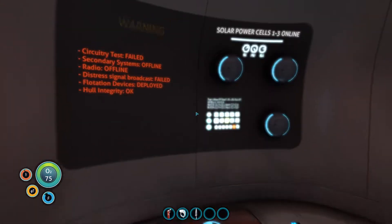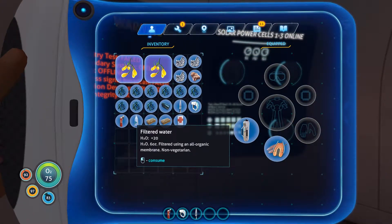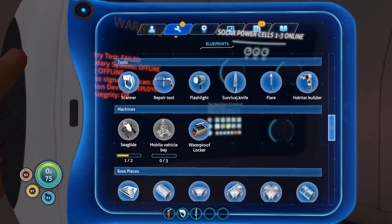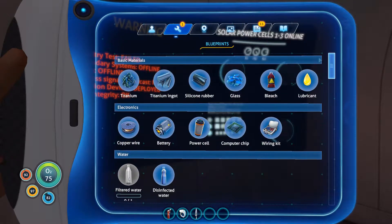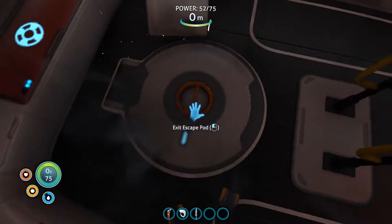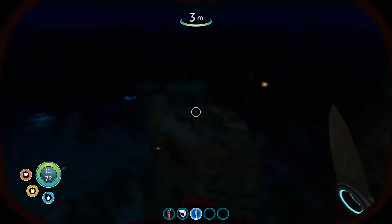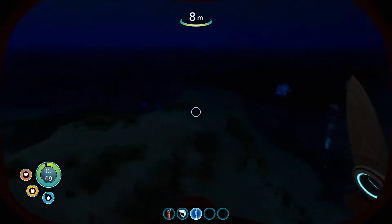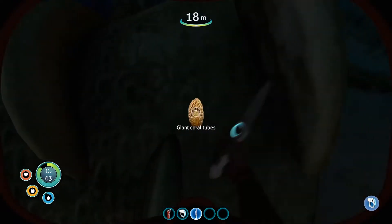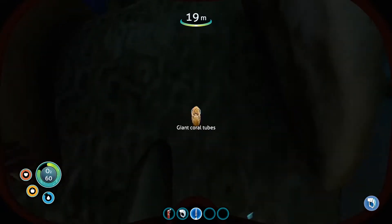One thing that is of concern: we only have one bottle of water left, so we're almost certainly going to need more pretty soon. We can create disinfected water by using coral tube and bleach. Bleach requires coral tube and salt deposit. Now that we have a knife we can go collect coral tube samples, and then we just need to find salt which is pretty easy.